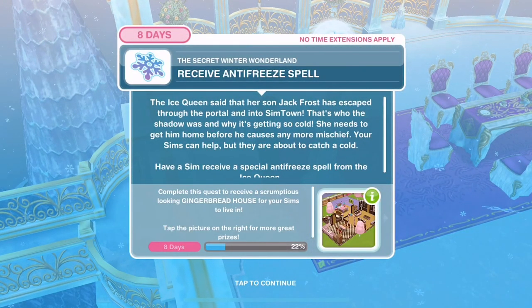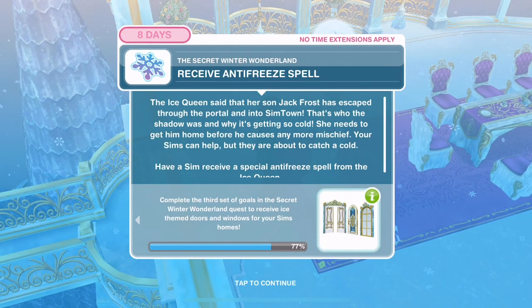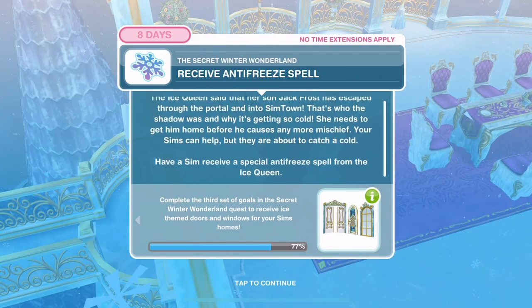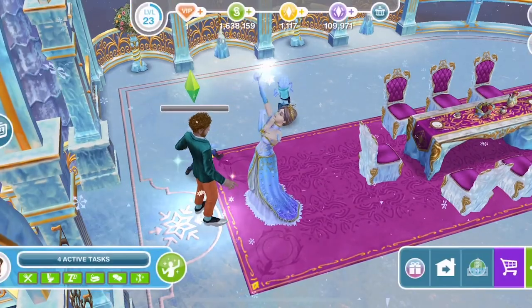Now receive antifreeze spell. The ice queen said that her son Jack Frost has escaped through the portal and into Simtown - that's who the shadow was and why it was getting so cold. She needs to get him home before he causes any more mischief. Your Sims are about to catch a cold. Receive antifreeze spell - 4 hours and 15 minutes.